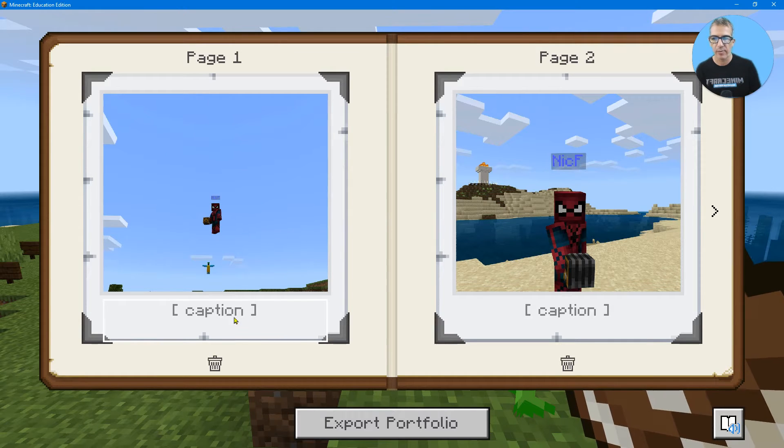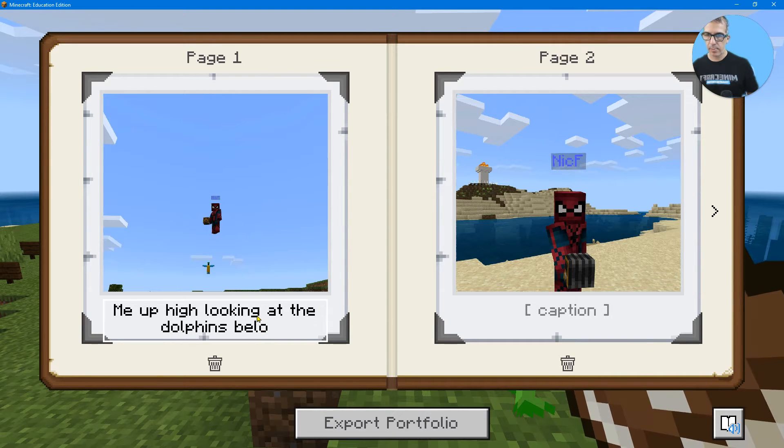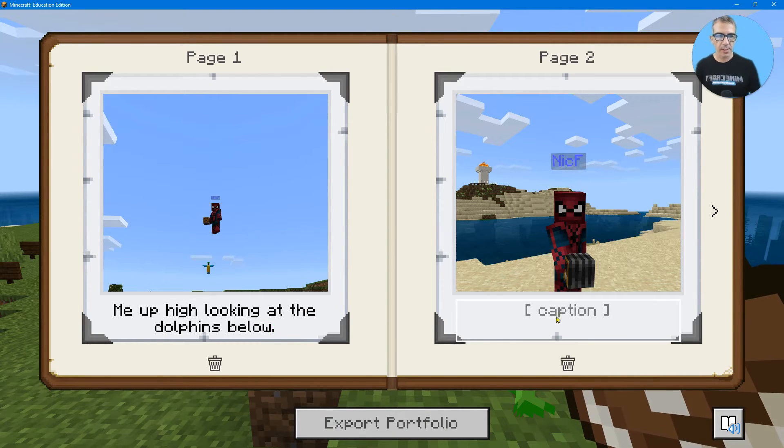The only thing you can really do to affect what's going on here is type in a caption. For example: 'Me up high, looking at the dolphins below.' And then this caption is 'Dolphin Cove.' Let's go to the next one.